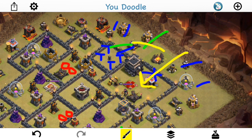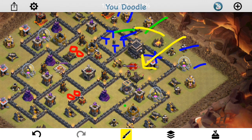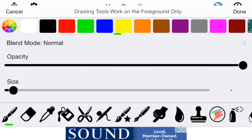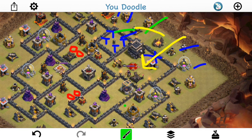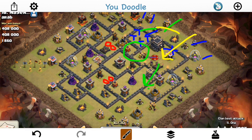Fahim comes in with some valks — I think four of his own plus some in the CC — then his heroes and wall breakers. But the queen actually ends up going north toward the teslas, and with no healers on her she goes down pretty quickly. Worst case scenario, there's a dragon and balloons in the CC, so nothing can take those out. He drops a jump spell to try to get into the tesla compartment and reach the double giant bomb spot, but it doesn't work. The king goes the wrong way, the kill squad falls apart.